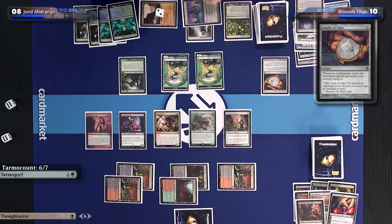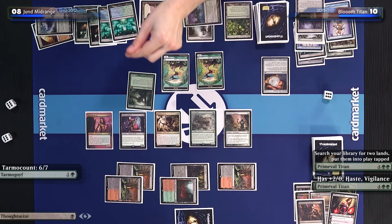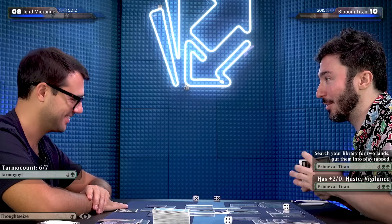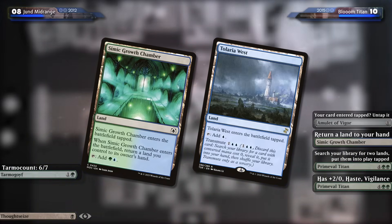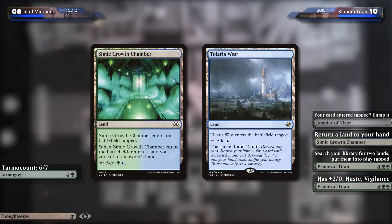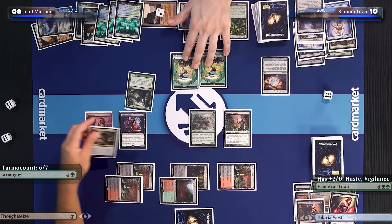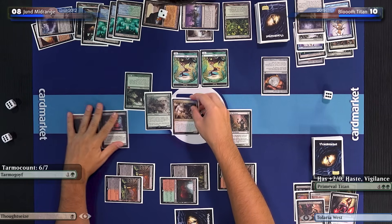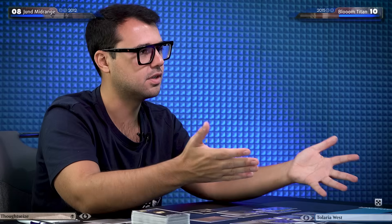Before going to attacks, I'm going to give this Titan +2/+0, Vigilance and Haste. I'm going to declare attacks. I have a trigger — I'm going to do that cool thing Titan nerds do all the time. Tolaria West enters, attacks, and I will untap it with the Amulet of Vigor, then there'll be a trigger on the stack. You've got to block — that's an 8/6 with Trample and Vigilance. I'll double block it with a 6/7 and a 3/2. The Tarmogoyf dies. Congratulations — you took down my Primeval Titan.